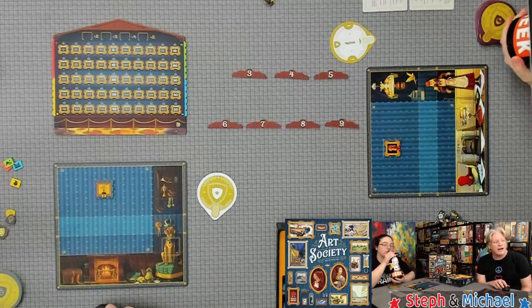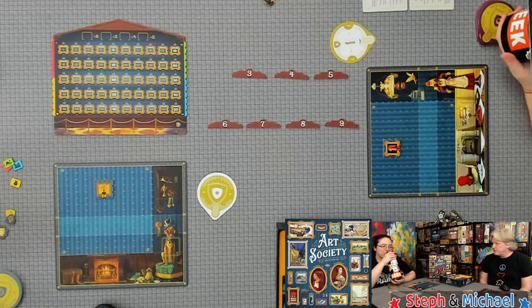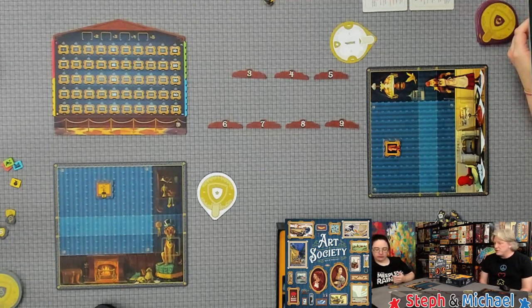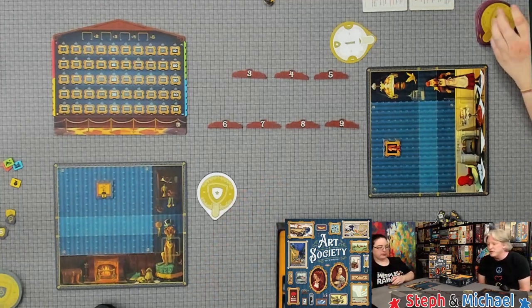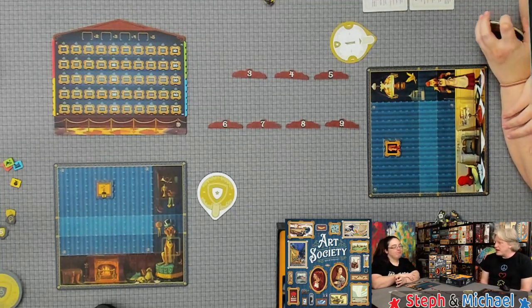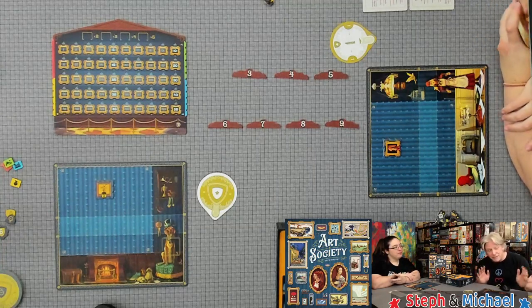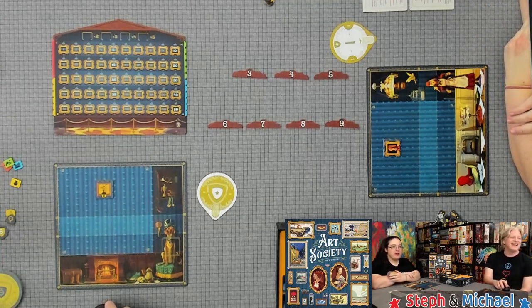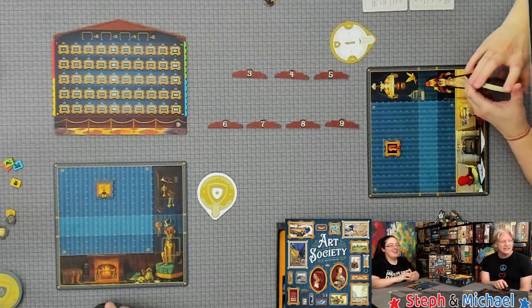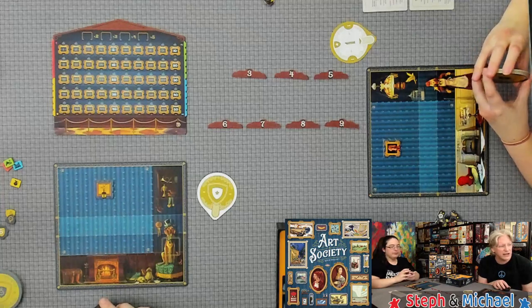Whatever we do not take for our collections — there will be three things out here for bid — whatever we do not take is going to go up in value. The ones that are unwanted go up in value because they're rarer, because nobody has them. So at the start of each round, everyone is going to flip their card over, and whoever has the lowest value becomes the auctioneer.